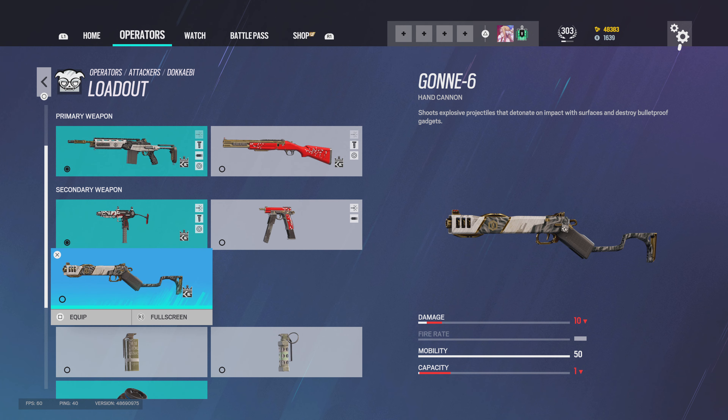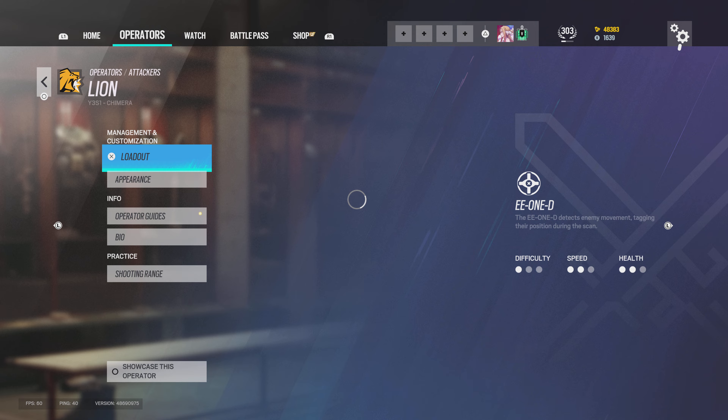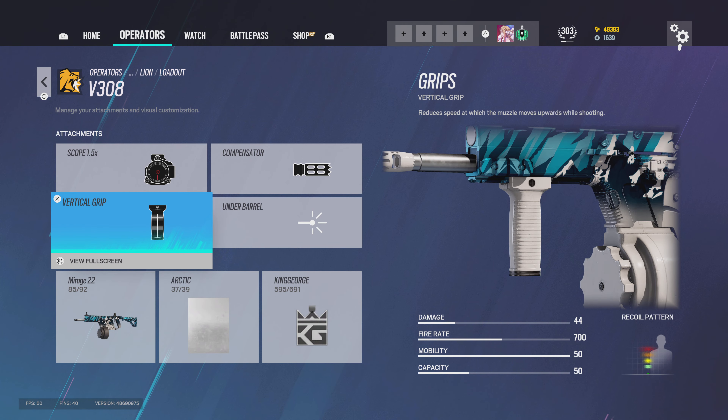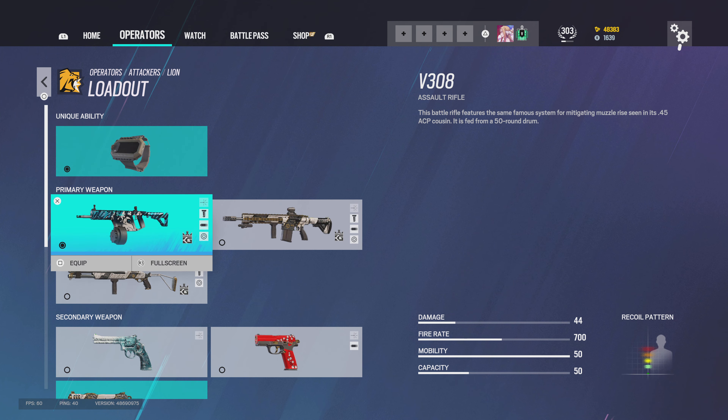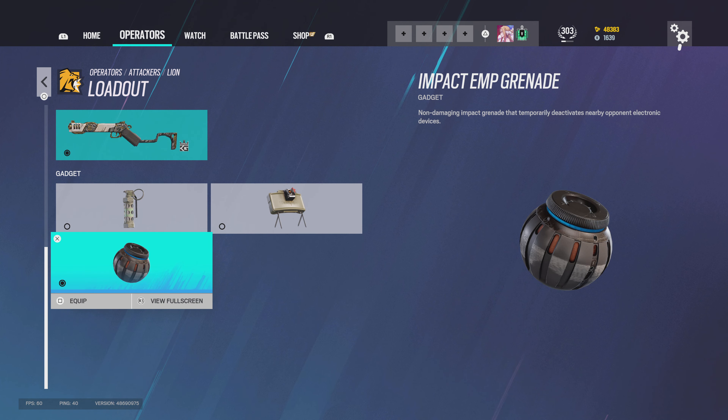For Dokkaebi there's nothing really to explain, but I do run EMP grenades. For Lion I use 1.5, compensator, vertical grip — sometimes you might see me use the 2.0 — plus the Gonne-6 and EMPs.